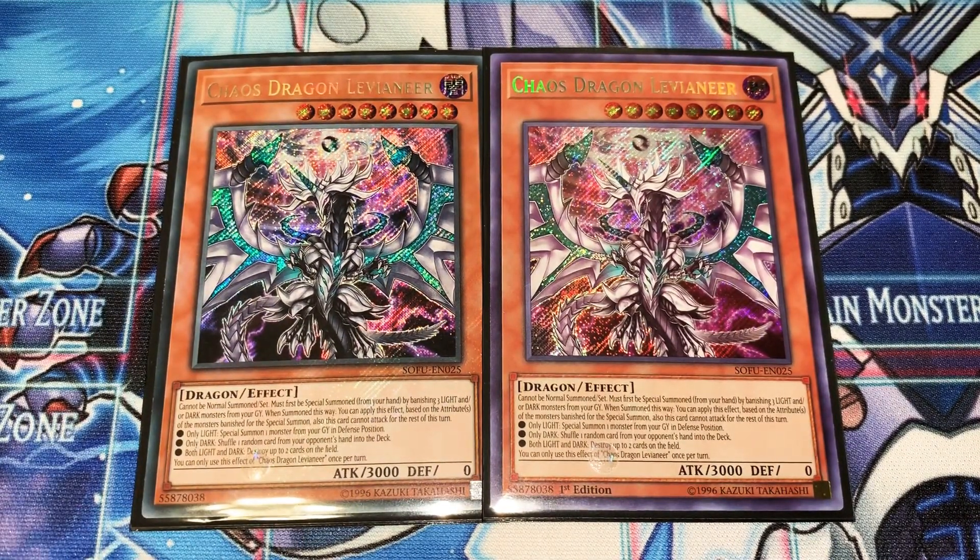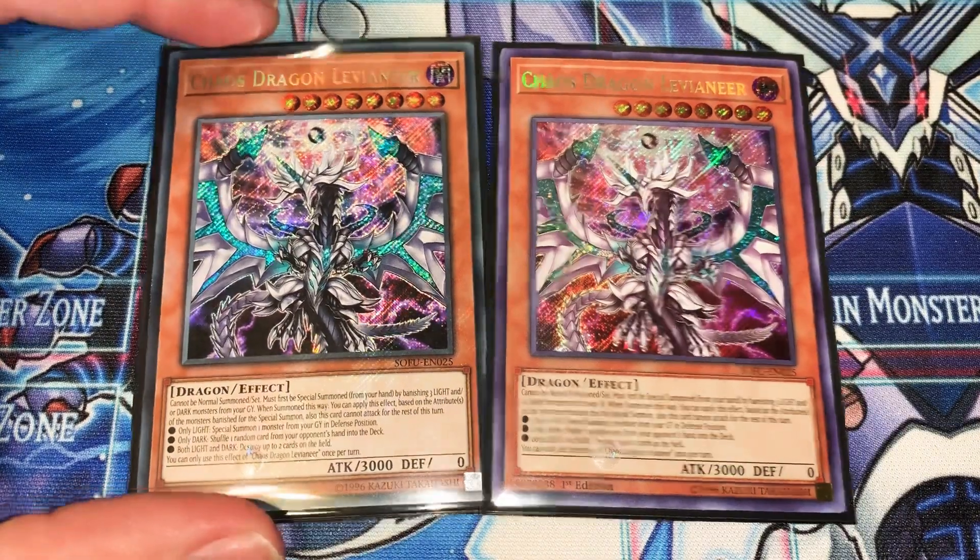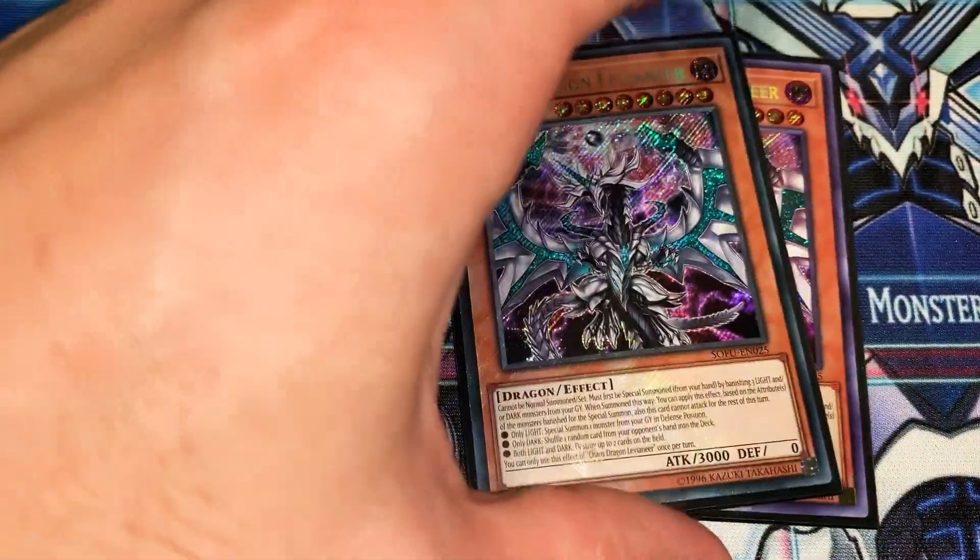Running two of the Chaos Dragon Levianeer — I was running one, but the effect mixing with the knights means you want to see a card that banishes the knights as soon as possible right after you use them so you can get the combos going. Everyone knows what Chaos Dragon Levianeer does — if you get this card first turn when you actually go first, you can just start doing some damage.